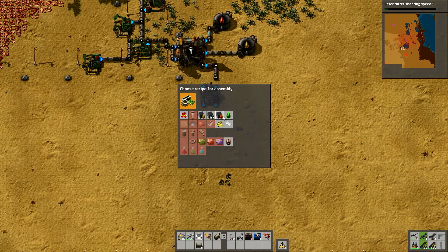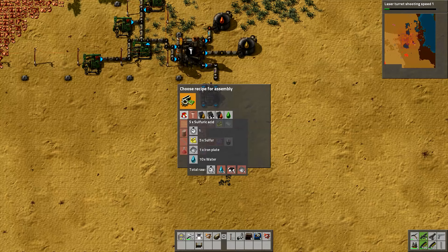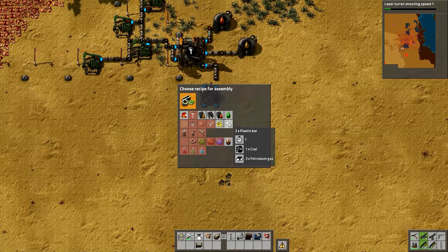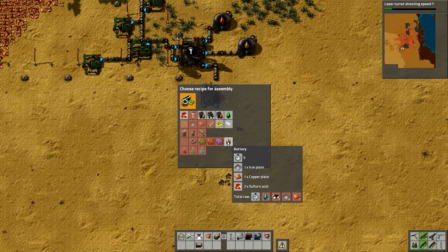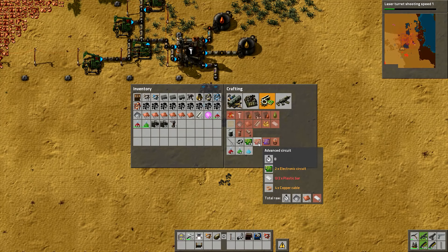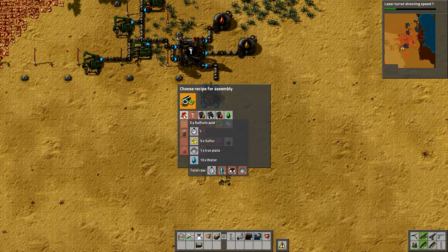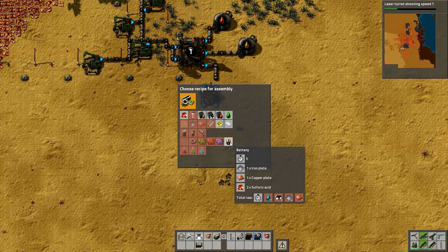I'm not going to make solid fuel, I'm not interested in that. If we want to make sulfur we need petroleum gas and water. If we want to make sulfuric acid we need sulfur, iron plates, and more water. If we want plastic it's coal and petroleum gas to start with. We want plastic but we also want sulfuric acid because we want to make batteries. We need a battery, an advanced circuit, and a smart inserter. The advanced circuit needs plastic, and the battery needs sulfuric acid.